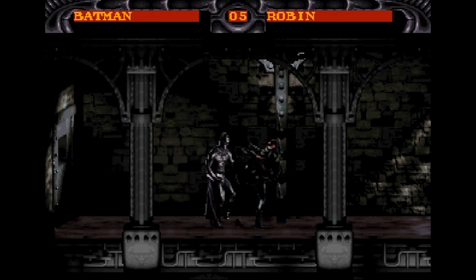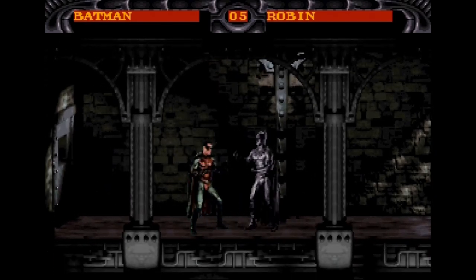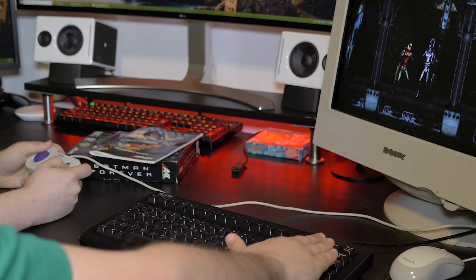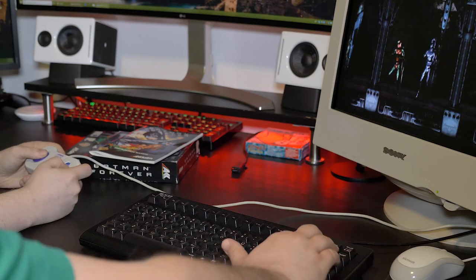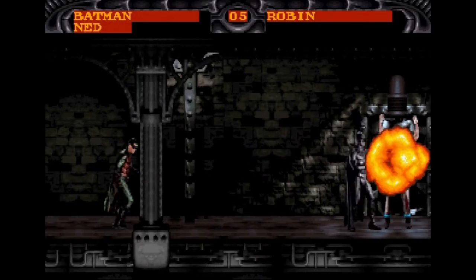Just getting a hang of the controls. The default Player One controls on PC involve using the number pad and all the buttons around it. I'm using a slightly shortened keyboard on this retro PC, so all the page up, page down — everything is moved above the keypads. It's a little more awkward than usual.